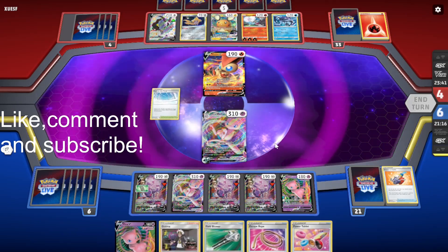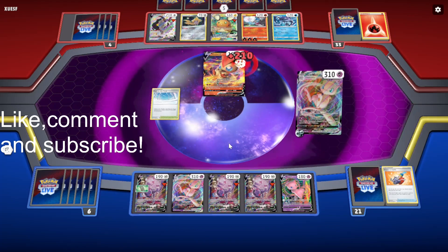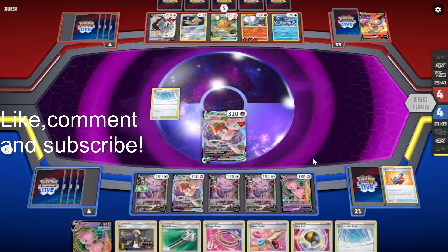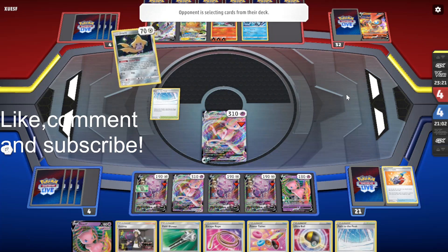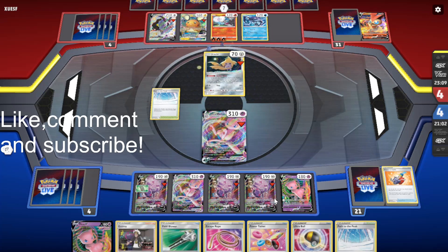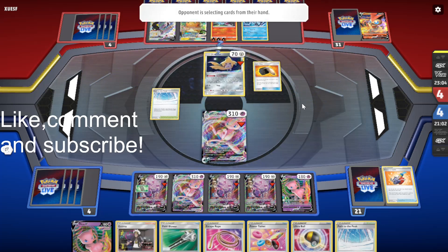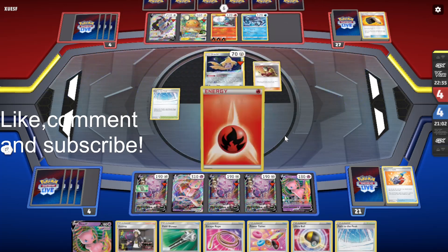We may as well put Path in play. Got the Field Blower in hand to get rid of it. A good thing about playing a Welder deck is that they can't use Guzma and Welder in the same turn, though it might not matter because they already have an attacker set up. They probably want to find Gust to knock out our Genesects because it's going to be way easier to knock out the Genesects than the Mew VMAX. Fire Flint will give them four Fire Energies in hand. However, if they don't knock us out, we can potentially use Psychic Leap to heal the Mew VMAX.